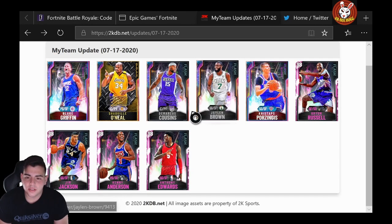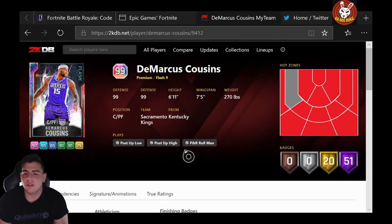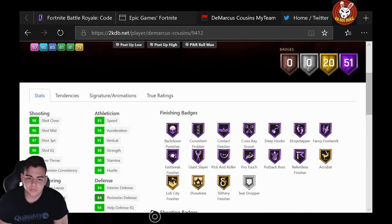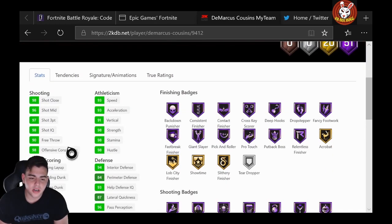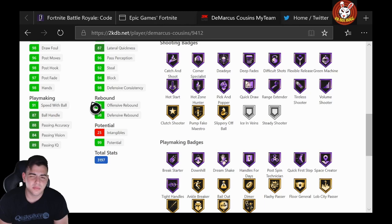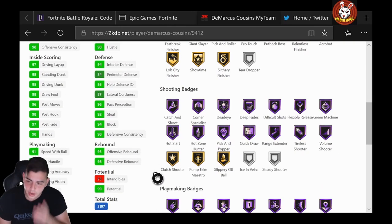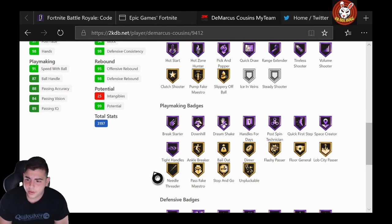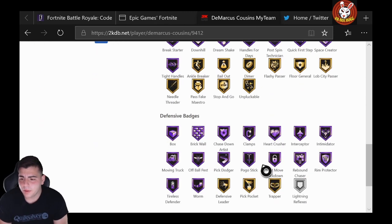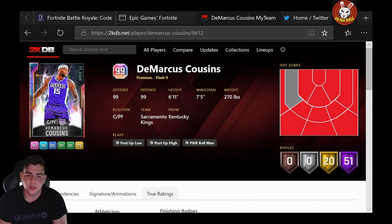Next up, Boogie Cousins — they finally gave Boogie a nice Opal. The set is probably gonna be a 200 token reward. 97 three-point shot, 96 mid-range, 97 layup, 98 dunk, 90 standing dunk, 95 driving dunk, 91 speed, 92 steal, 94 block, 93 speed. Hall of fame range, hall of fame quick draw, really good playmaking badges, 20 gold and 51 hall of fame. This card is really good as well.